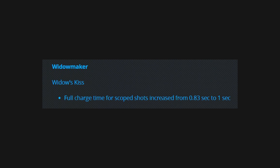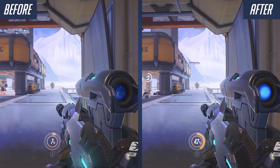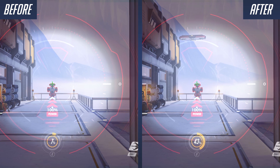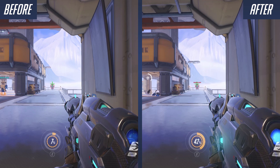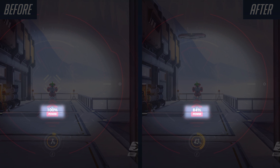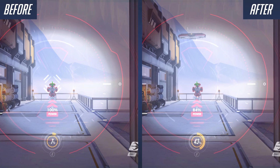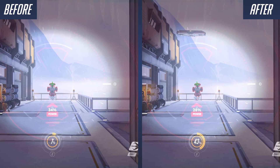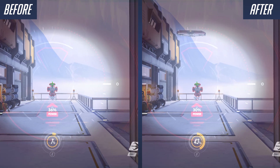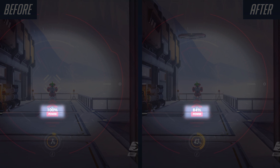First off, Widow's Kiss on Widowmaker - the main weapon's primary fire full charge time for scoped shots increased from 0.83 seconds to one second. So it'll take a little bit longer to get full charge there to deal maximum damage with one bullet. This might mess a little bit with your muscle memory on Widowmaker. If you're playing it at normal speed it's not that noticeable, but once you sort of slow it down you do see the difference - there is just enough difference there to kind of mess with your muscle memory.